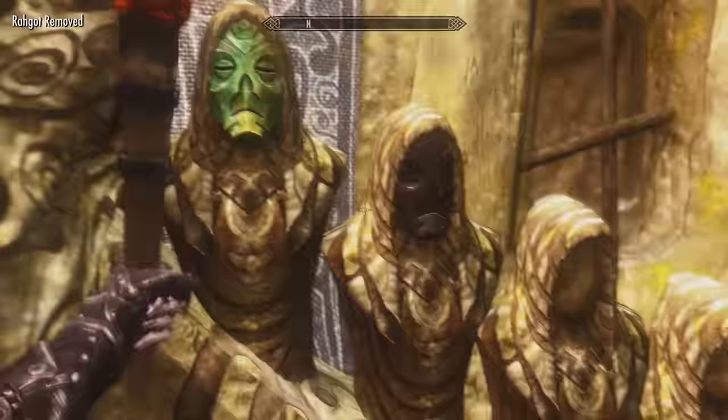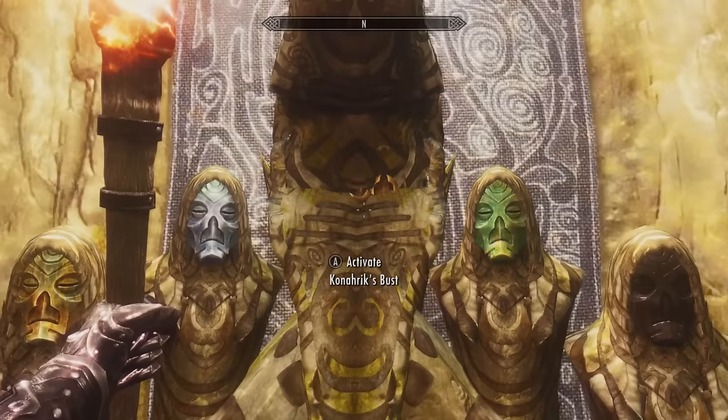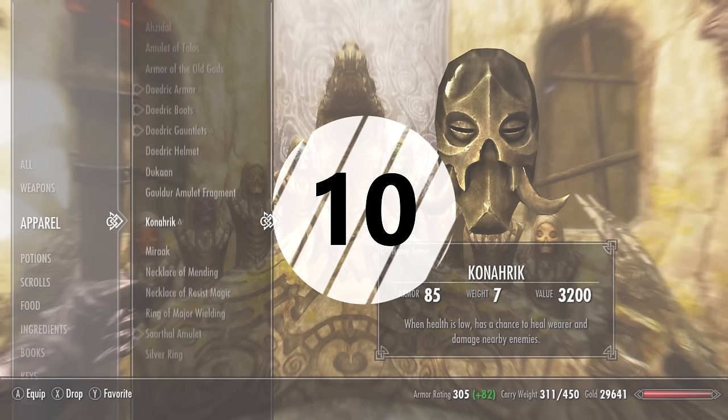Once you've placed all eight masks on the shrine, the final secret mask — mask number ten — will be revealed. Don't worry, you can take all of the Dragon Priest masks back from the stand once you've completed the ritual, so you won't lose any of them.